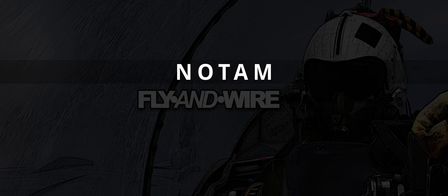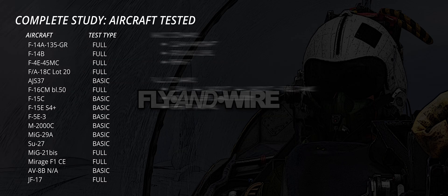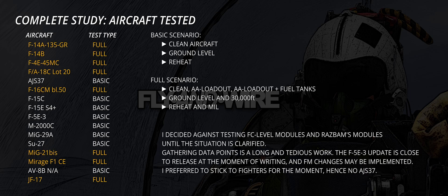The second round of thrust-to-weight ratio, fuel and performance analysis travels back to the mid to early 70s, discussing the American F-4E-45MC, the Soviet MiG-21bis and the French Mirage F1CE. This chapter of the study follows the same modus operandi as the previous one, with different sets of scenarios and tests through which each fighter has been tested multiple times.